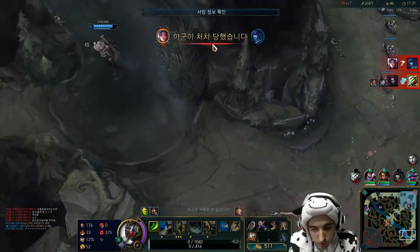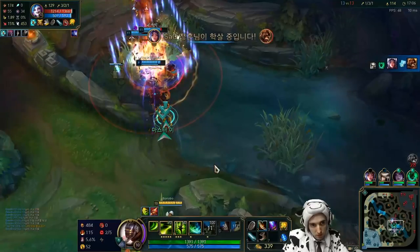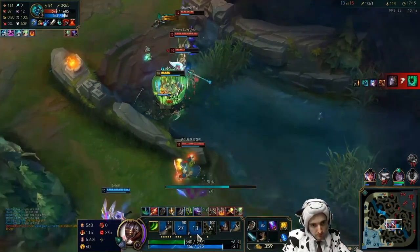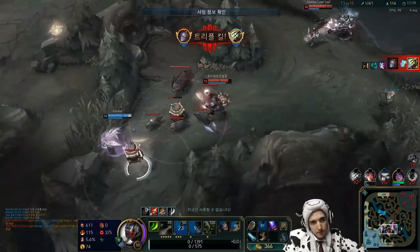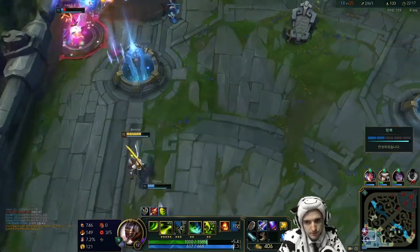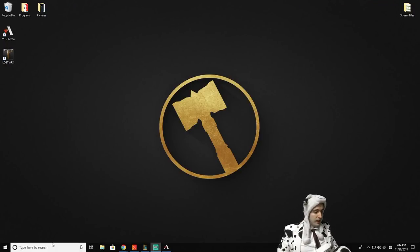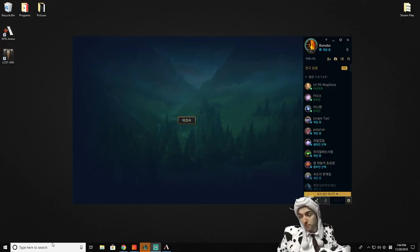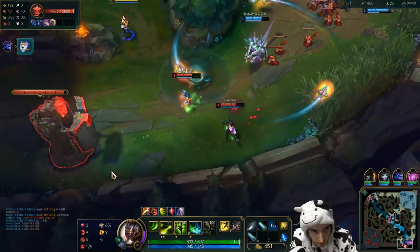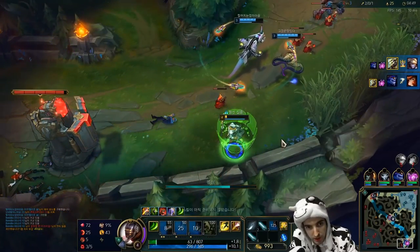Oh god, no — fucking Elise, dude. Oh my god. Well, looks like we're not gonna hit diamond — feels bad, man. I'm so fucking cute. We just lost our diamond promos for the third time now. This is our third time, but we didn't even get AD carry Master Yi — we got freaking autofilled as mid. I'm so awesome.